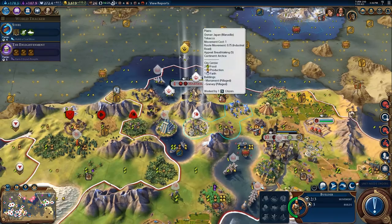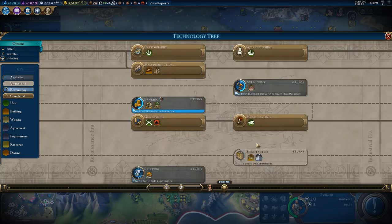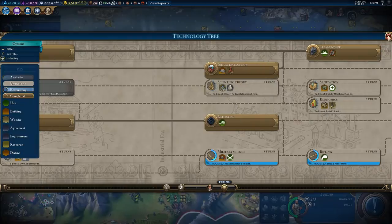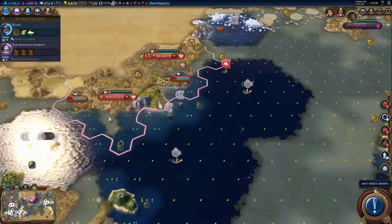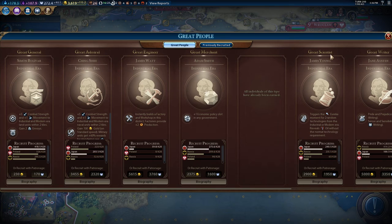Artillery is coming in. Did we ever get the rifling tech? Here it is — we'll be getting that eventually. We're working on Steel right now, which gives artillery and battleships. I have some units that need upgrading. Head over here and I think when this goes off I could purchase this — that purchase price seems worth it in my opinion. Perhaps I could also just get a Great General.